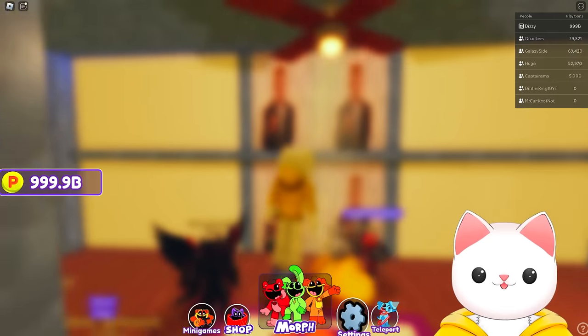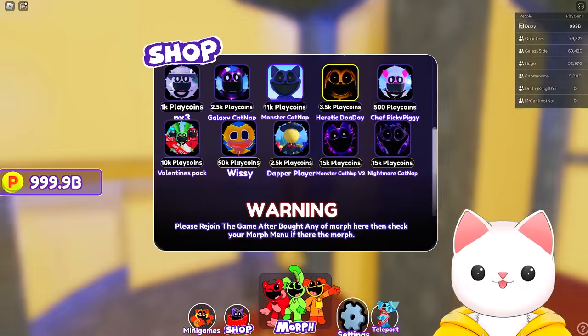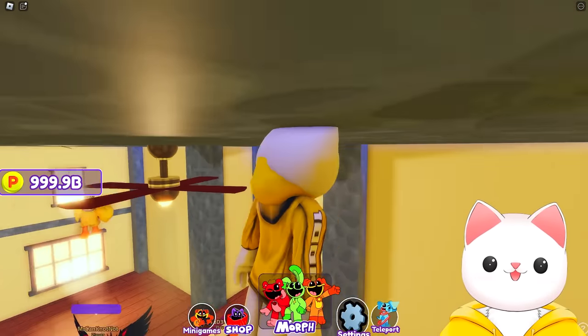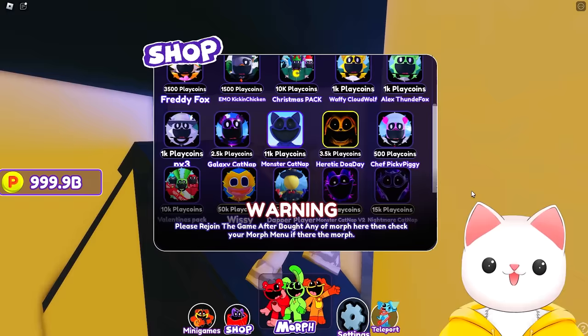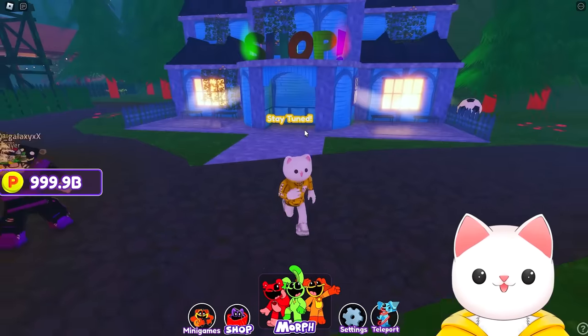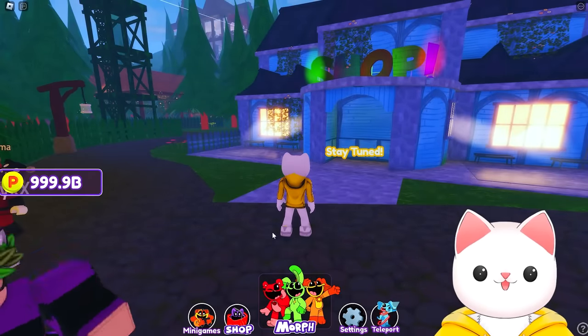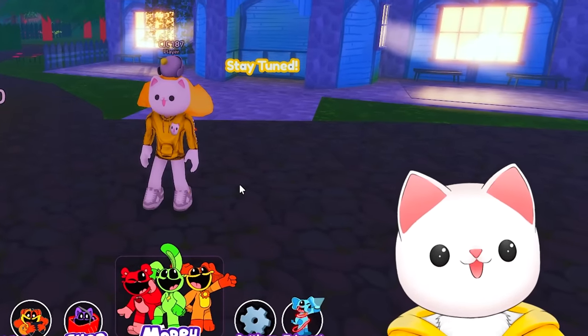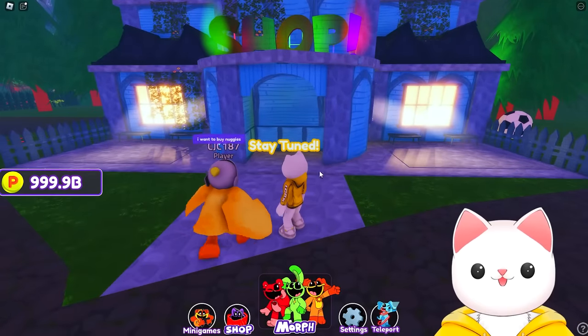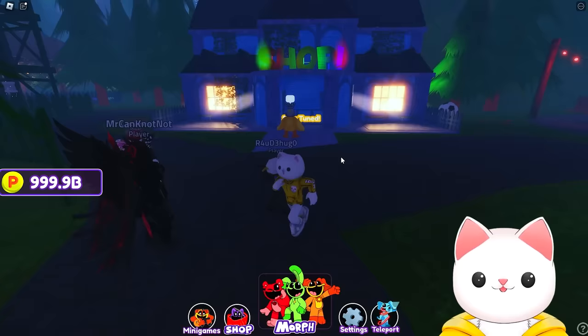I'm bringing everyone else here just so they can see what we can see as well. One thing we didn't see last time is there is actually an upstairs part. It's very small, but it is just this little part here. When the shop is actually finally open, this button down here, which we can see is the shop, is actually going to disappear. And the only way to get to it is to run through the front of the shop.